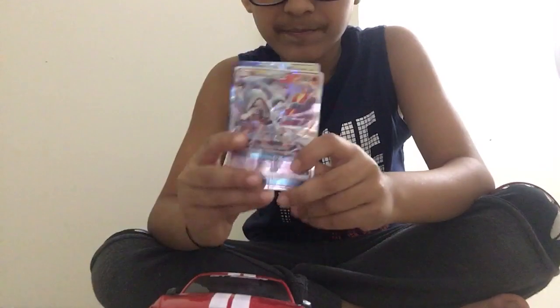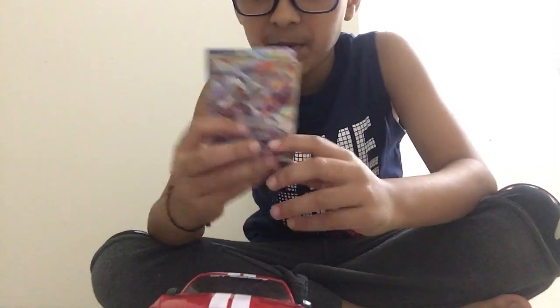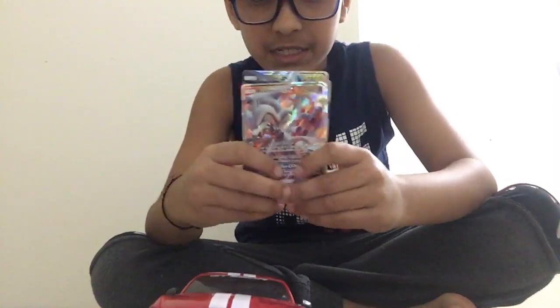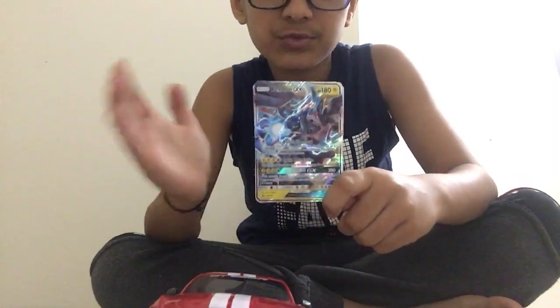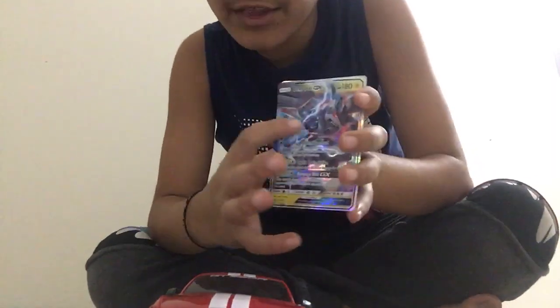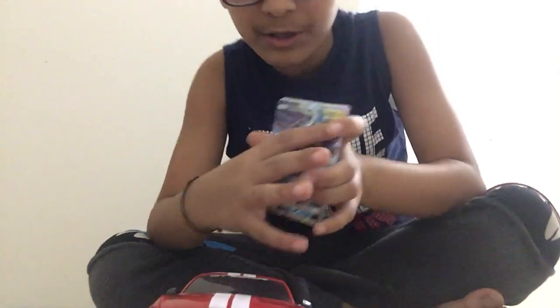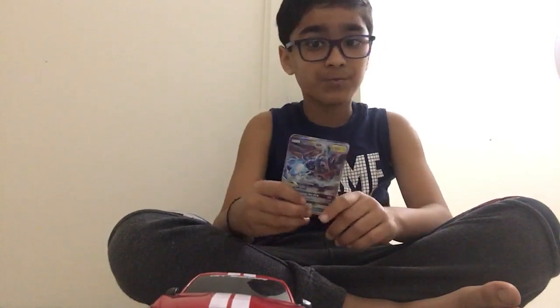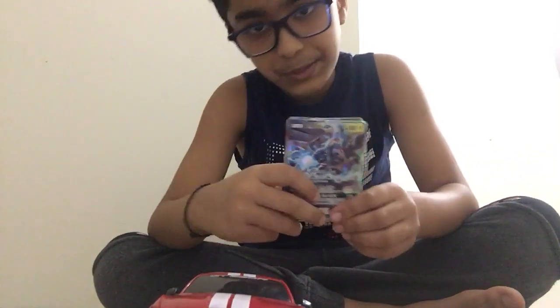Reshiram GX. He's a Fire type, kind of strong, but he's famous. I like Reshiram. And then next up is Zygarde GX. Look at this ball and look at that art — that's so cool, right? How could they draw art this cool in a card that's so small? Zygarde has 180 health. This does 200 damage.